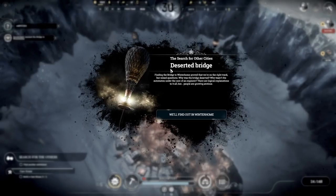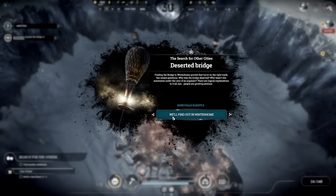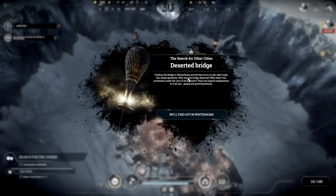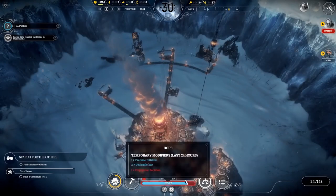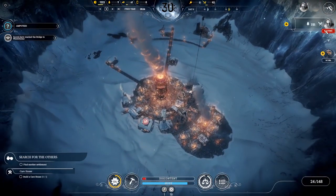The deserted bridge - finding the bridge to Winterholm proved we are on the right track but raised questions. Why was the bridge deserted? Why wasn't the automaton under the care of an engineer? People are growing anxious, so hope falls slightly.